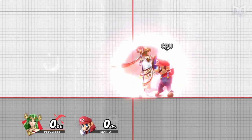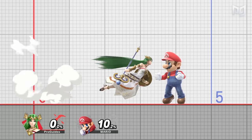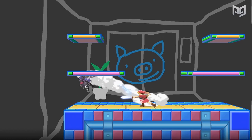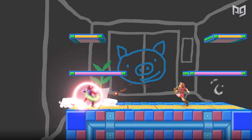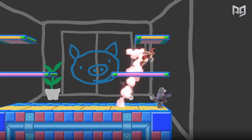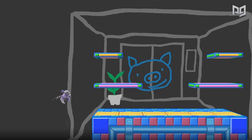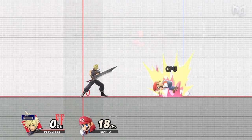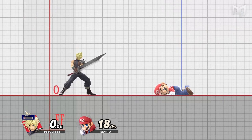When Smash 4 players call Ultimate clunky, these frames might be part of why — making a common input slower makes the game feel less responsive. Those 11 frames mean dropping shield is so slow that you're often better off jumping out of shield or spot dodging instead. Gone are the Smash 4 days where you could reliably drop shield and use a quick grounded option like jab. In Ultimate, your character likely has a few great options out of shield that you'll repeat a lot. That Cloud spamming up-B out of shield is just being optimal.